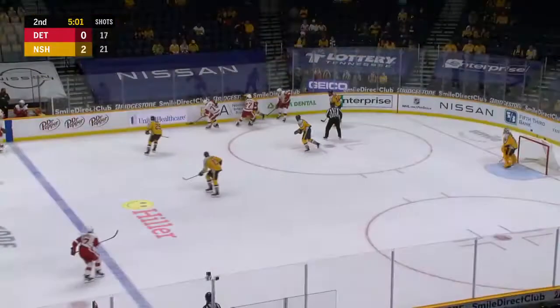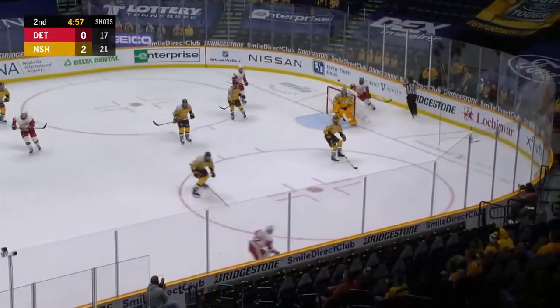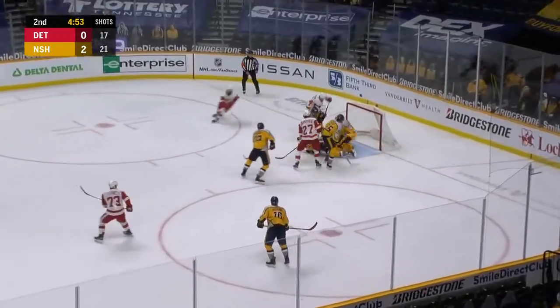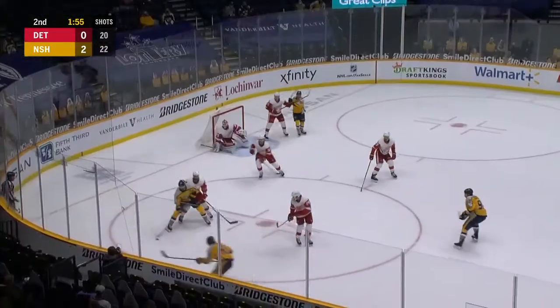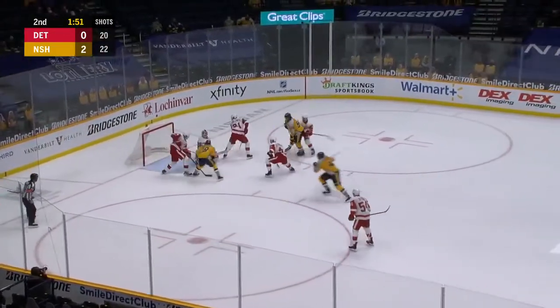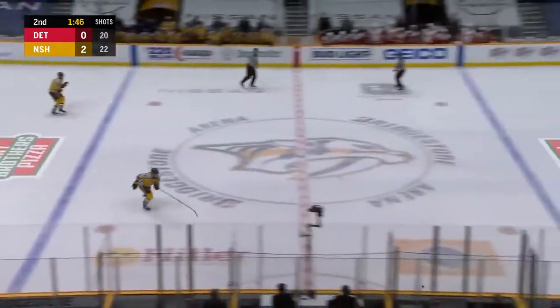It was determined there was goaltender interference prior to the goal — therefore, no goal. Carrier fights his way up the boards through traffic, reversed around to the opposite side for Hronik — put it on net, rebound, shot — and Saros makes the save. Forsberg interchanging hands, off to Yossi — Yossi cruising around, shooting — save made. Looking for the loose puck and Ryan clears.